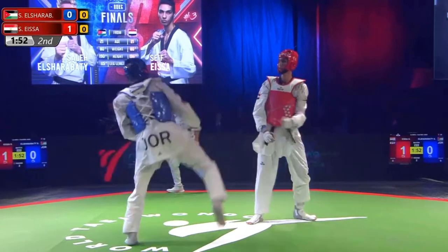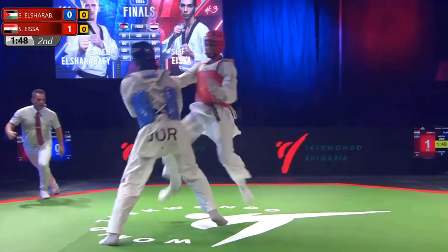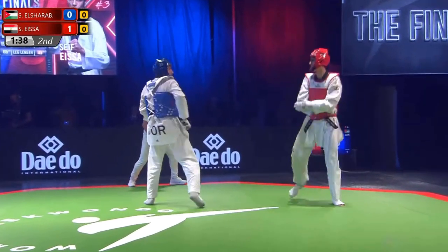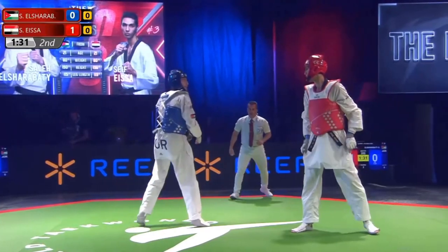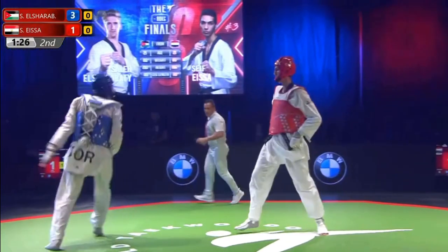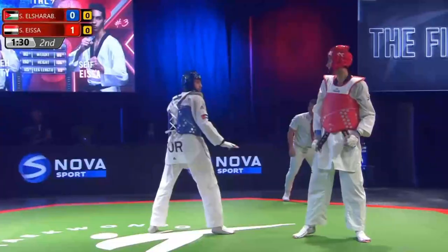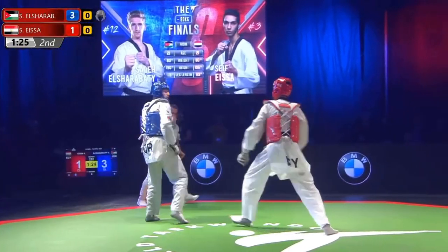Something I want you guys to notice is that it doesn't seem like red has a second kick after his first. Blue is about to capitalize on red not following him after his first kick — at this stage you can't afford it, you don't have time. A beautiful defensive front leg to the face on Saif's inward pressure. And again, exact same play — notice here it's directly after red kicks the first time that blue takes that opportunity to go to his face.